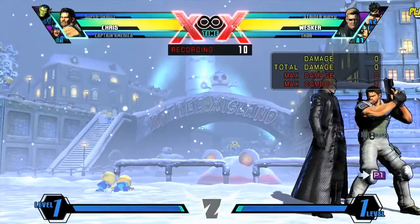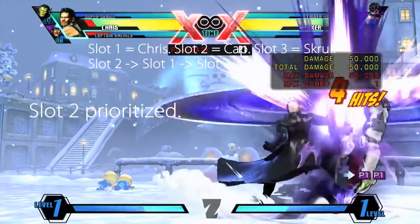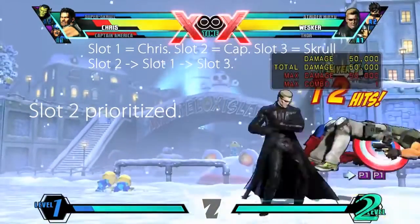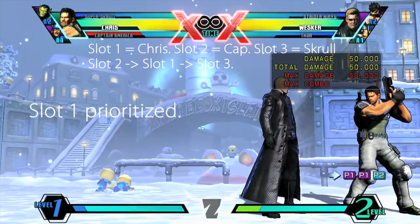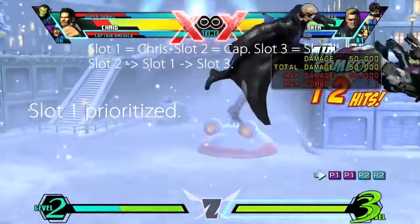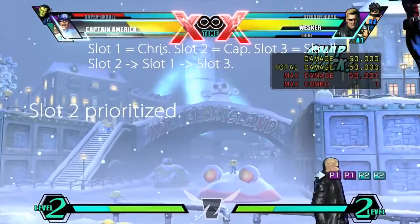Those attacks are all unique to Doctor Doom, but there's a universal situation you may want to take advantage of. Normal grabs that connect with both a point and assist character on the same frame are going to follow the same rules as any other single hitting attack. This means that you can use your assist to effectively eat your opponent's throw attack. Instead they will get a heavy attack, which you can beat with a throw or a faster normal.